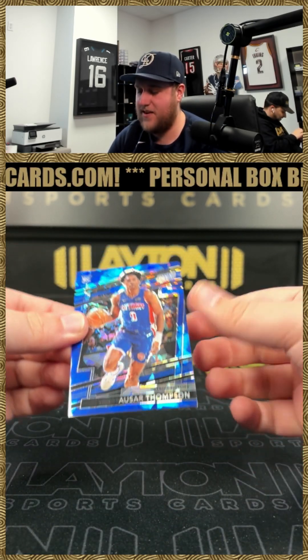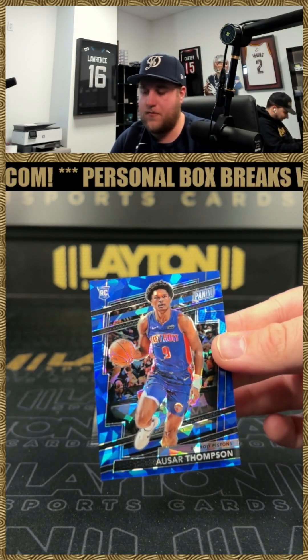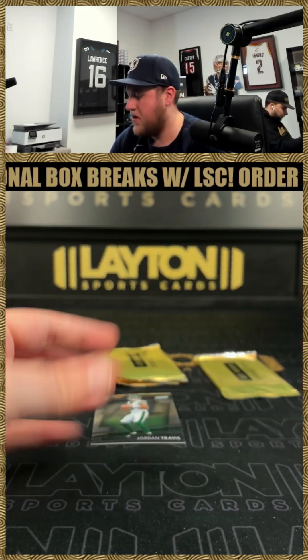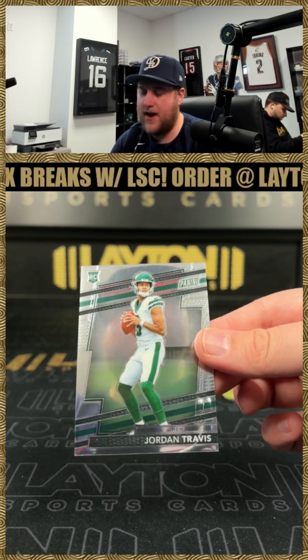That is going to be a blue ice Azar Thompson to 124 — nice one there for the Pistons — and Kyle's boy Jordan Travis rookie for the Jets.